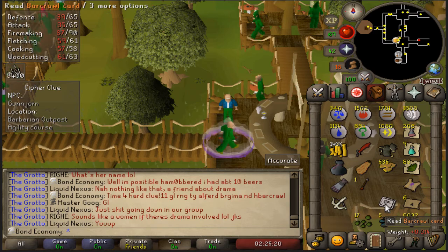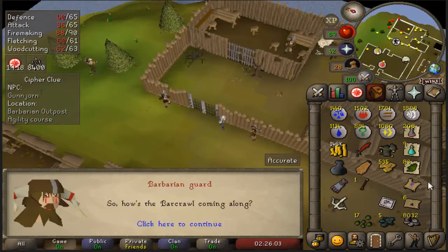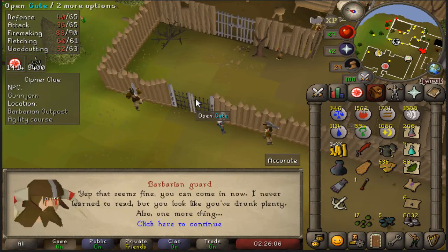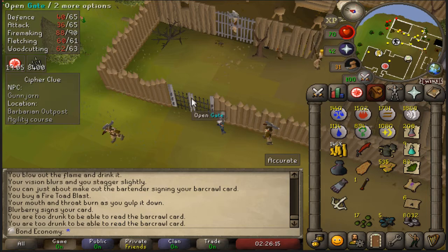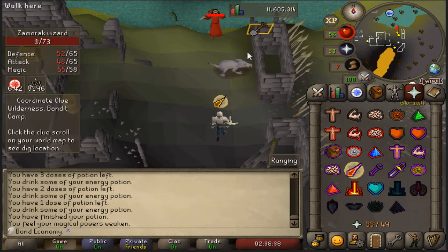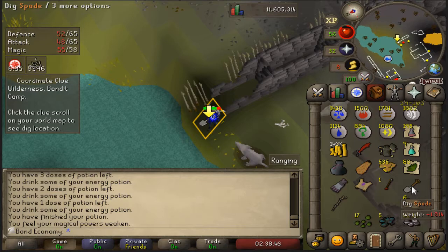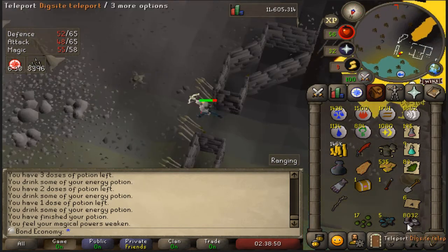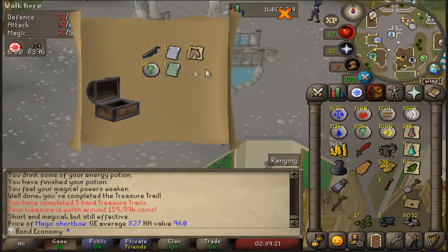I think now is the time to do the bar crawl, because this is required for Horror from the Deep, and it's also kind of funny because your character drunkenly talks throughout it. I was in the clan chat talking drunkenly. Here's completion of the bar crawl. We can use the agility course but it's not really necessary — I just wanted to complete my clue step. Here's another risky wilderness hard clue step. Really need to stop risking my items in the wilderness like this, but there's the casket. What are we gonna get from the casket? Magic short bow — and we got some pages, which is also equally nice. The magic short bow is a super duper good item for iron man.